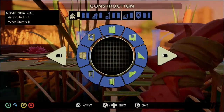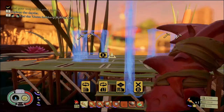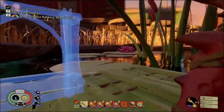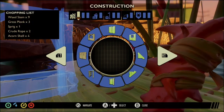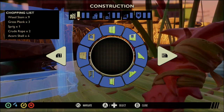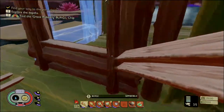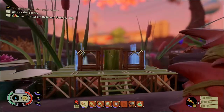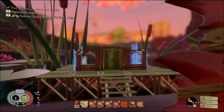There we go. That works. A door. Just gotta mix up the materials here. You don't want it to look all monochromatic. I'm liking the way it's come along so far. That's the front — we can work with that.